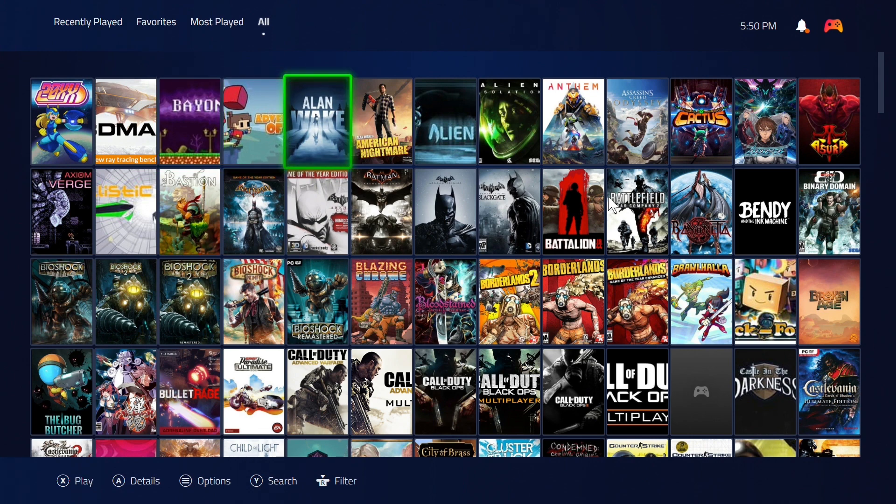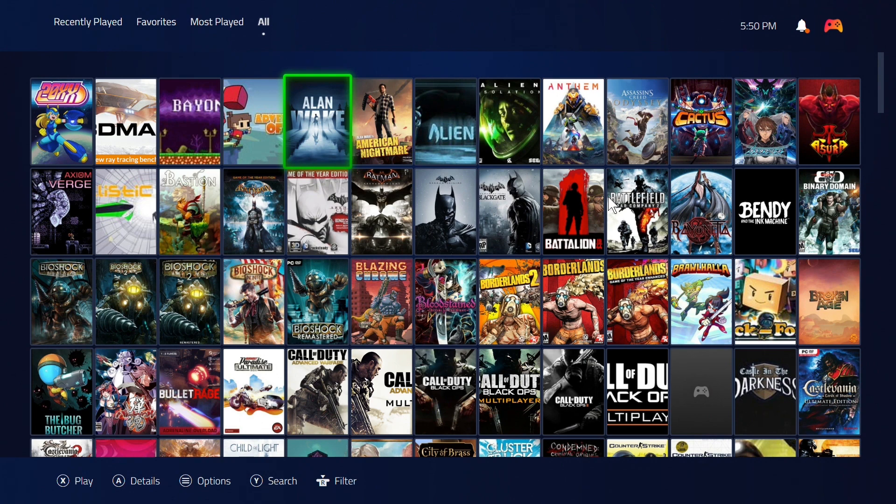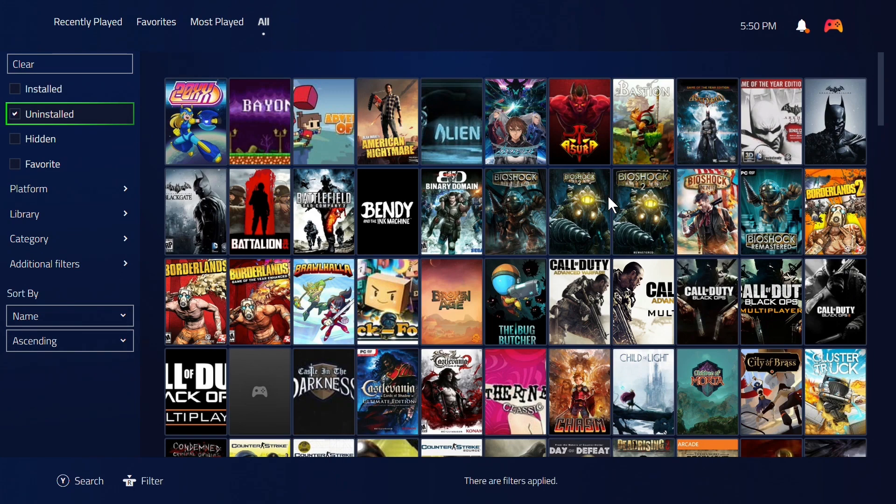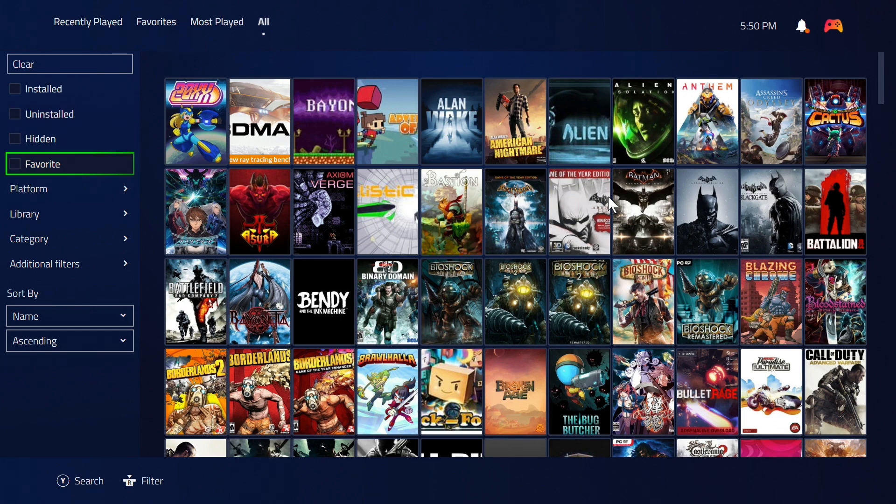Another new feature is filtering. On the bottom left you'll see play, details, options, search, and filter. We can now filter by installed games, uninstalled games — yes, it now shows uninstalled games, which I'll get into very soon — or just favorite games.